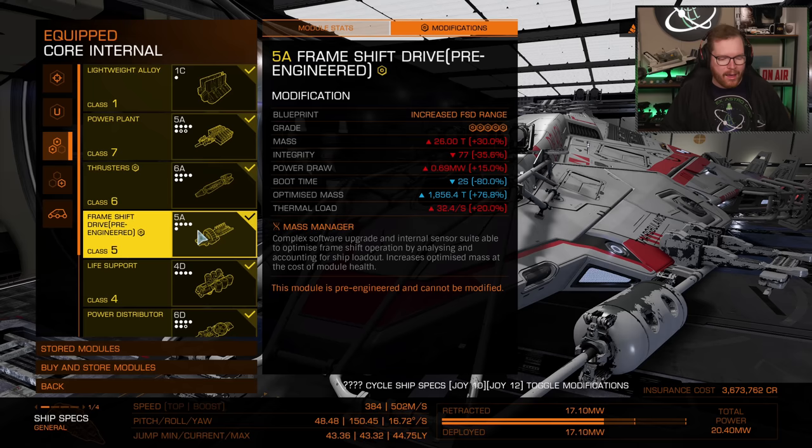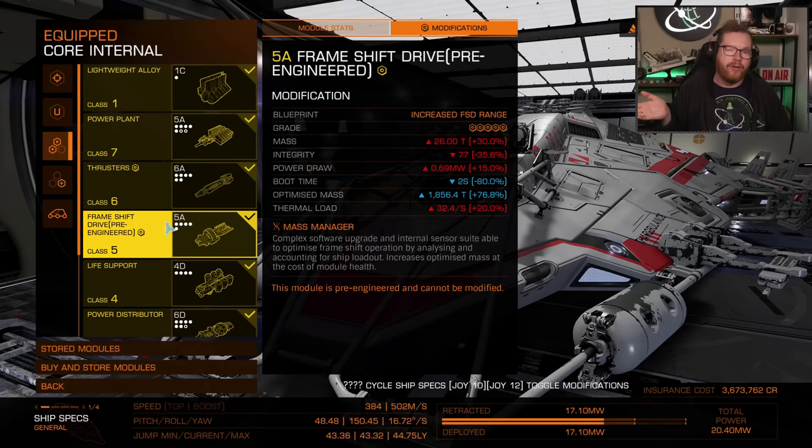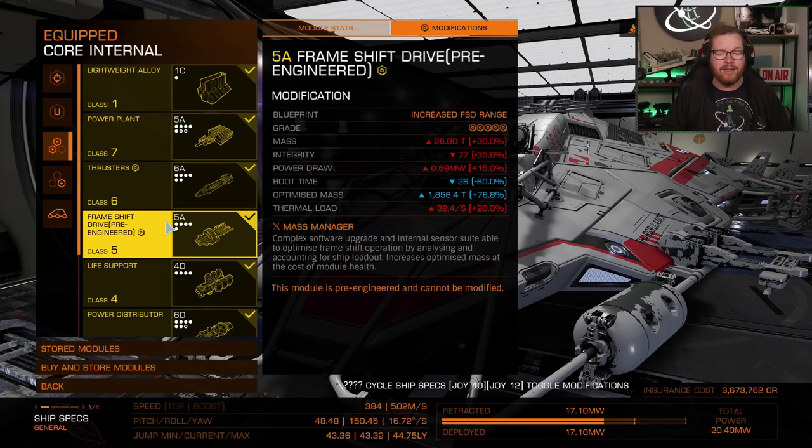You can see I fitted a pre-engineered frame shift drive — that's just what I had lying around. You don't need a pre-engineered one; you can take a normal one and engineer it. If engineered, you need increased range and mass manager on it. The build has a total range with full cabins of 250 light years on a fuel tank. The furthest I've been from a rescue ship is 200 light years, meaning we can get from the rescue station to the rescue ship without running a fuel scoop.